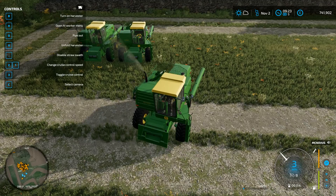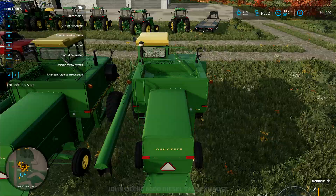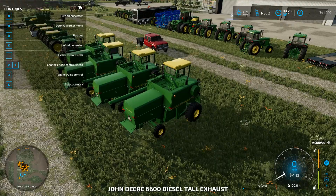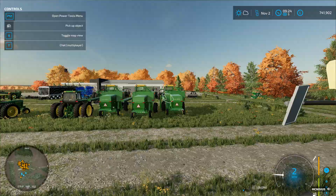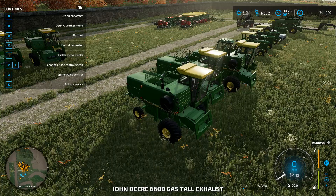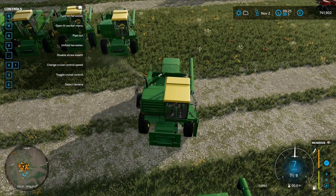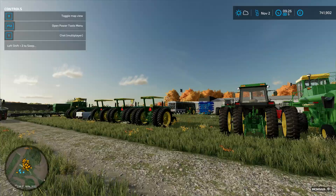We're gonna line these combines up back here and then move that 8960 back here too. Trailers and cultivators are gonna go back near that stone brick wall — out of the way but still accessible and able to be seen. The boys actually left their trucks in the assembly line again, so I'm gonna grab those and move them out.